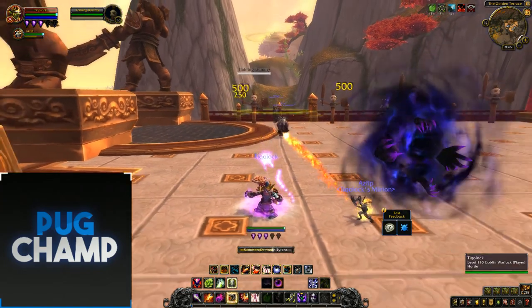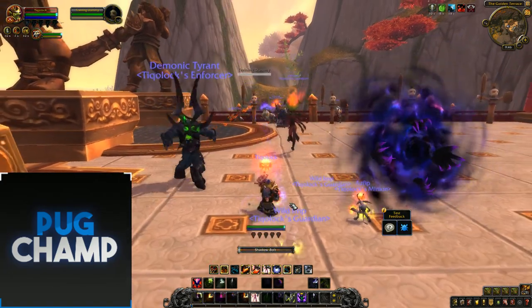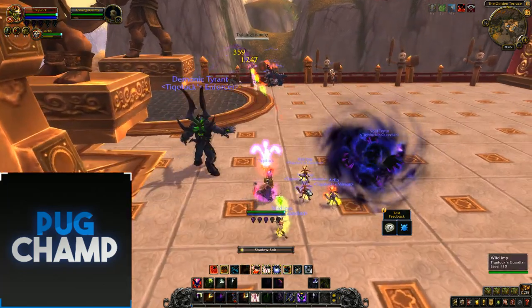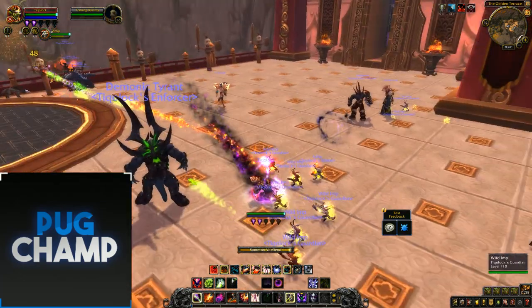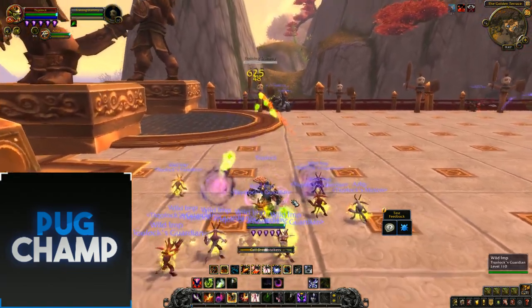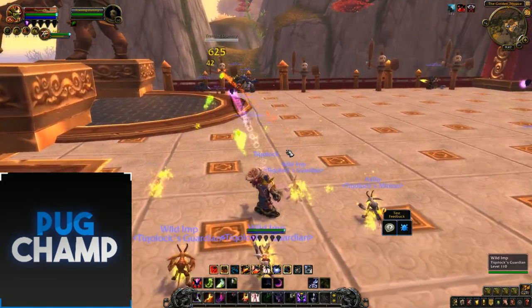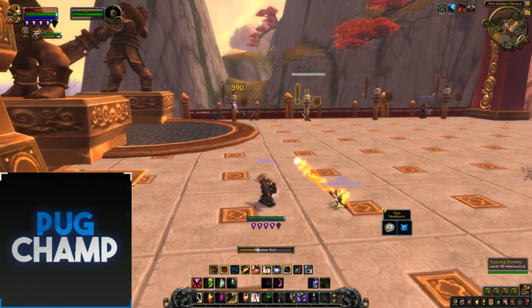Use Demonic Tyrant because I'm going to have so many pets out now. Use Dreadstalkers and Hand of Gul'dan to get more imps up. Spam Shadow Bolts and keep refreshing Hand of Gul'dan to get more imps. Summon Vile Fiend so I have more pets, keep spamming in. Hand of Gul'dan, make sure you're using Hand of Gul'dan and Demonic Core. Use Dreadstalkers, Hand of Gul'dan — I'm just doing so much DPS. You want to be using Implosion all the time for AoE because it explodes the imps and deals damage to all of them.